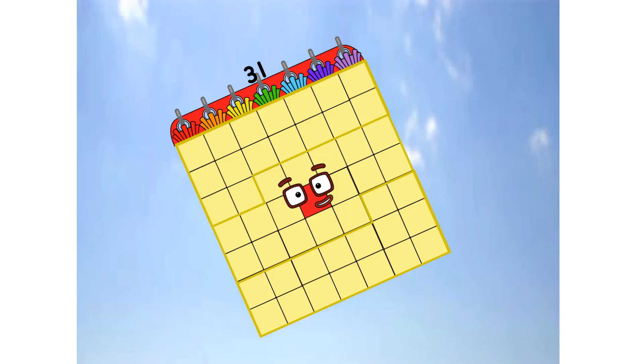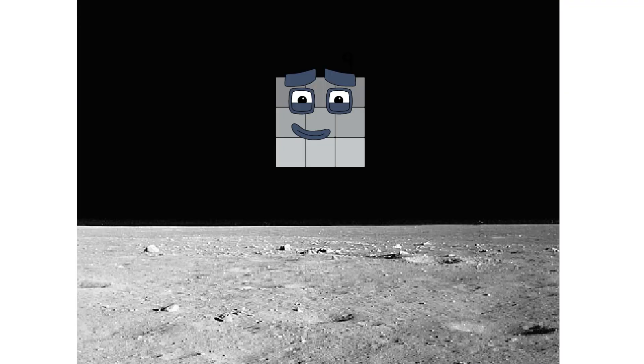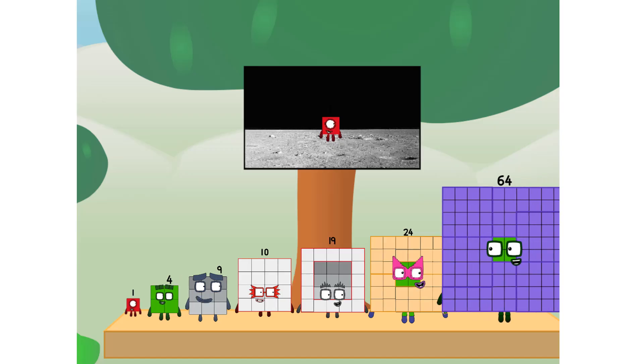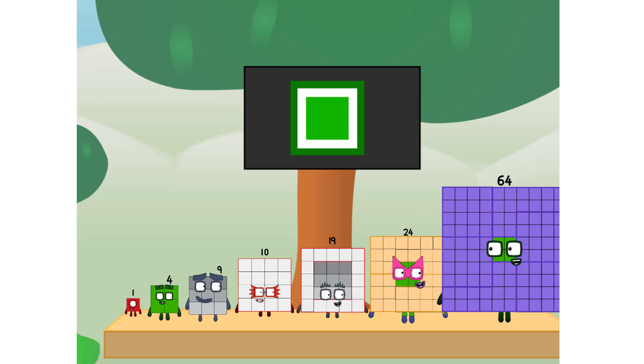Achoo! We've reached space. Second stage complete. Achoo! Entering lunar orbit. Launching lunar lander. Achoo. The square has landed. We did it! The only thing left now is to plant the square club flag. Number one, we have a problem — I forgot the flag. Don't worry, little one. I'll take care of this. 64. And I promise, no rockets. Square power only.